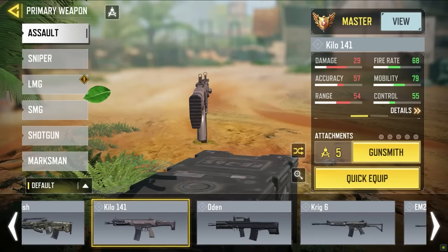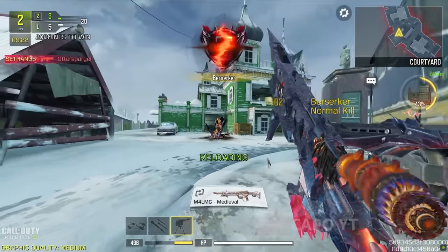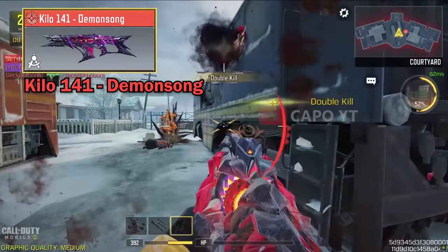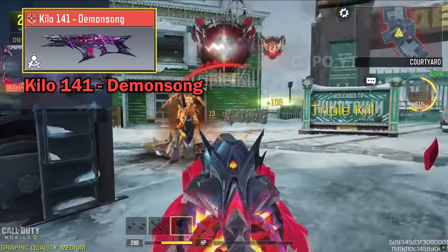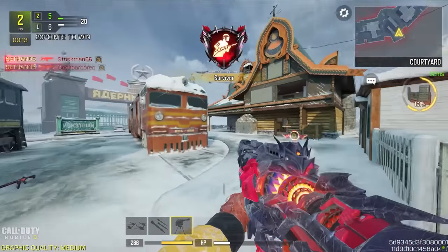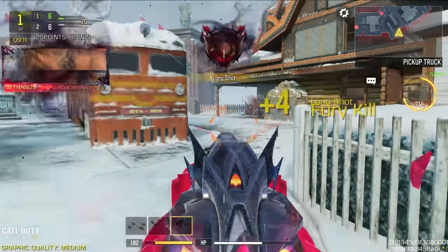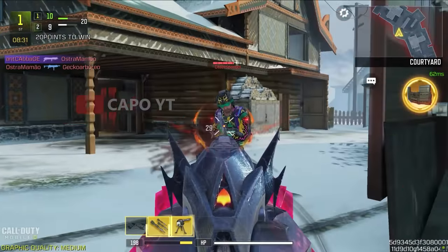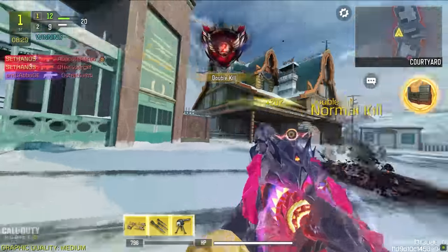Then we go to the Kilo 141. Look at this iron sight — this is one of the best mythic iron sights they have ever made, probably the best one. It's just so precise, so clear, so simple, and that makes this mythic Kilo 141 so easy to use. If you don't have the mythic Kilo 141, such a shame, because this is literally one of the easiest guns to use in the game.